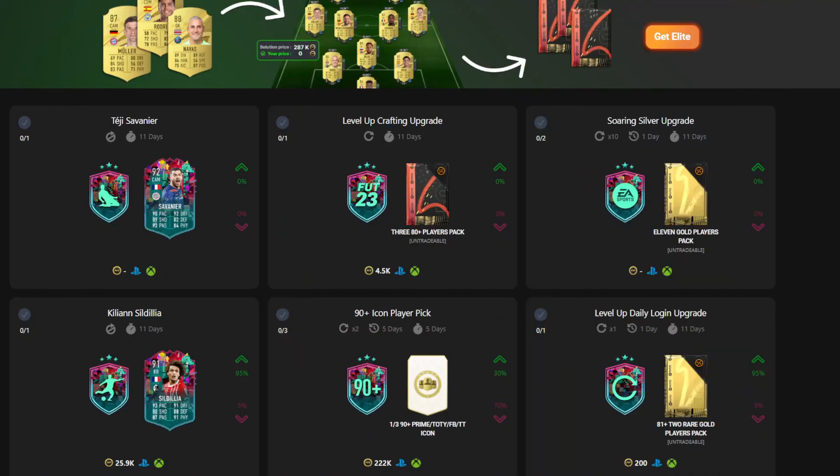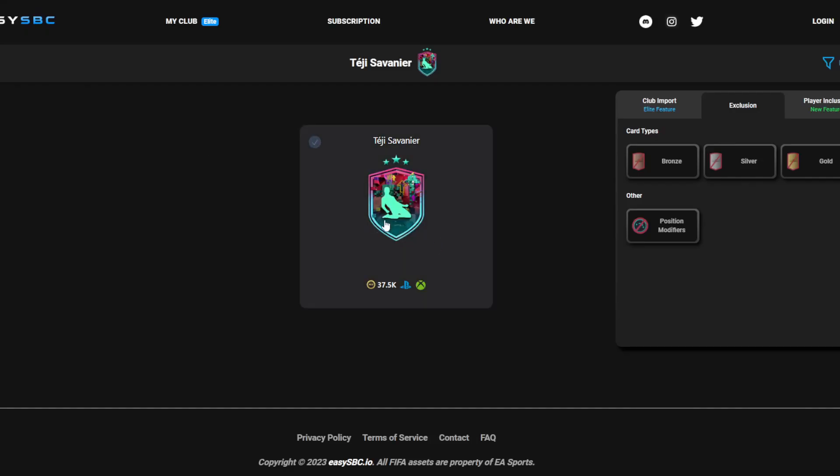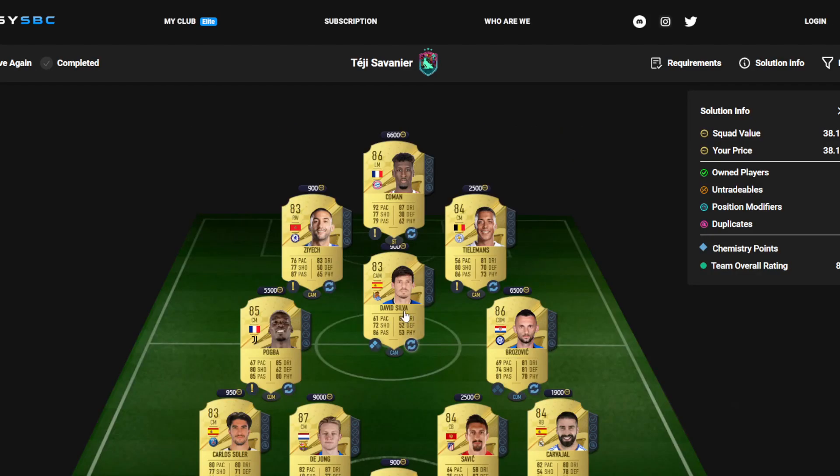Welcome back to a brand new FIFA 23 cheapest methods video. Today we have a 92-rated Teji Savanier card. It looks incredible — it's part of the Level Up promo, so it can go from a 92 all the way up to a 95-rated card, and it's for less than 40k boys.